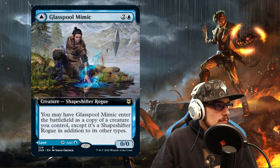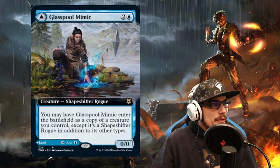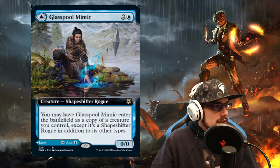We follow the legendary rule because Skyclave Hero Font is a legendary. Therefore, the Glasspool Mimic will enter as a legendary as well, and only one of them can survive.